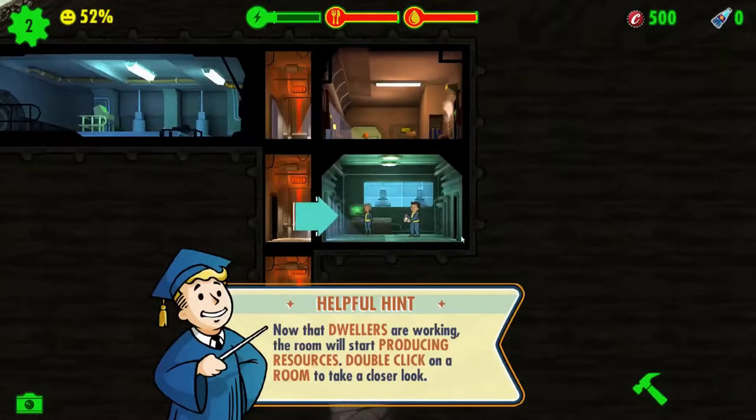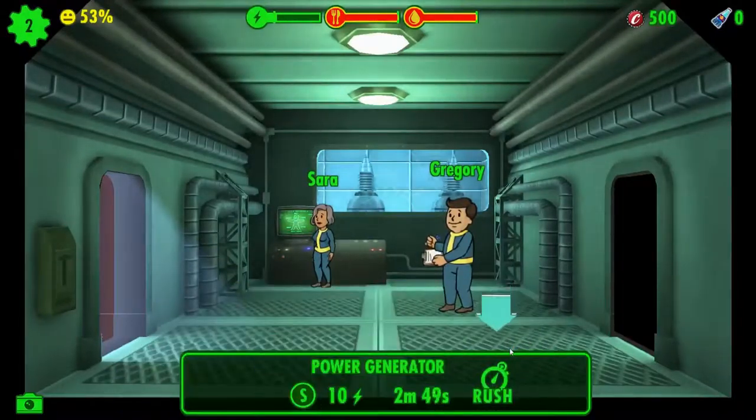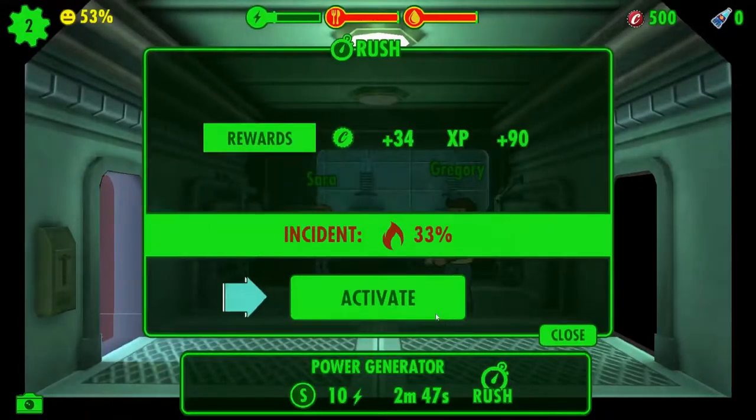Double click on the room to take a close look. If you're in dire need of extra resources, you can use the rush. Let's do the rush things they're telling us to. 33%? Hmm, not sure on that. I like to go for a very low risk.